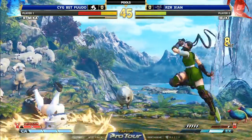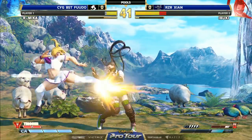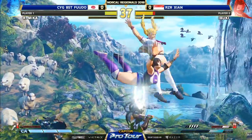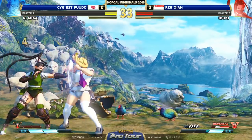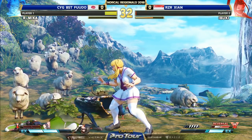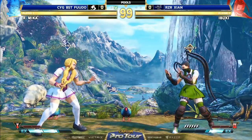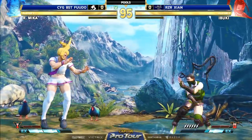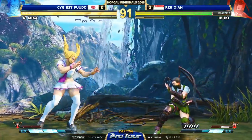Goes right into the trigger. Takes another knockdown, uses that EX kunai to get back in — I like that. Full meter here for Fudo; here comes Nadeshiko V-trigger one. Beautiful block, but it's not gonna matter — just a pixel left. Beautiful spacing. Ducks under, gets the crouch light kick. And you see him on the deep inside right here. What a crazy whiff punch.